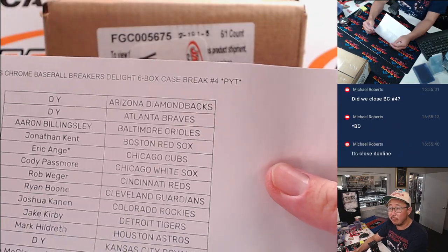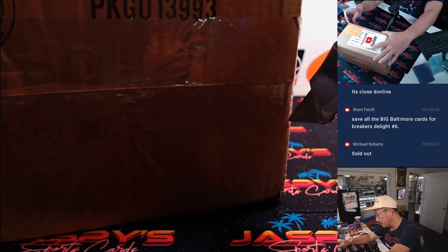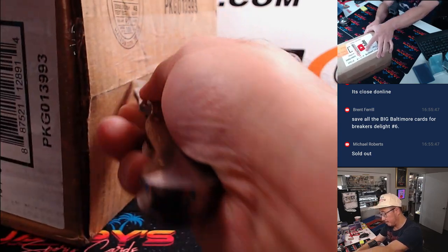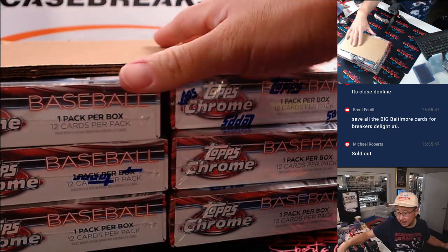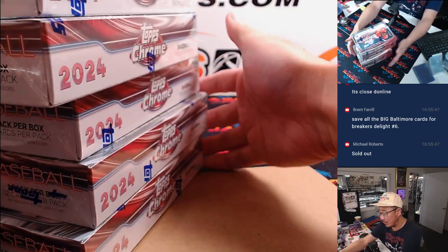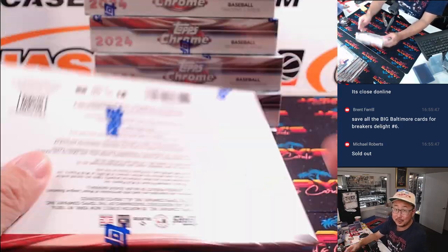So this is Pick Your Team 4. The Pick Your Team 5 we're going to put into a filler after this break, so if you want to get into it, get into it. We'll try Brent. Alright, thanks everyone for grabbing your team straight up. Thanks to the people who got into the filler as well. Topps Chrome Baseball Jumbo has a filler attached to it if you want to fill that up. Alright, good luck everybody.